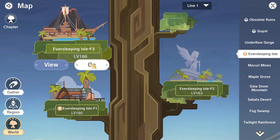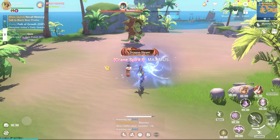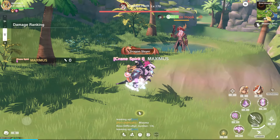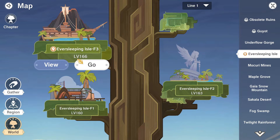Only Sleeping Isle at level 166 has a giant boss ahead of its map access level. Only the Captain Hook giant boss is found in a map lower than his level, enabling us to farm level 170 gears in advance.